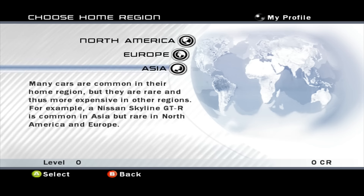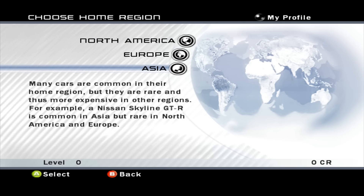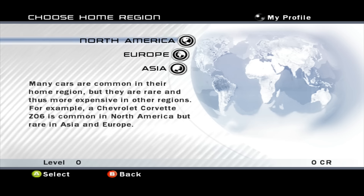Home region does not affect the tracks and so on. We get a choice - we can either go for North America where the American cars are going to be cheaper, or we can go wherever. It doesn't affect things a huge amount, it's only a little bit. I think you might be able to change home region later on. But seeing as I like my muscle cars and we're probably going to have a choice of American cars to start with, we're going here. I'd like a muscle car.